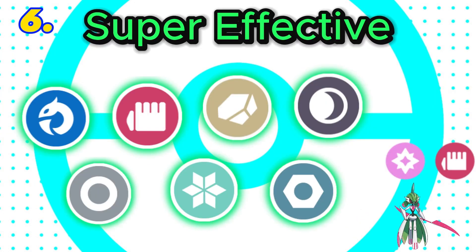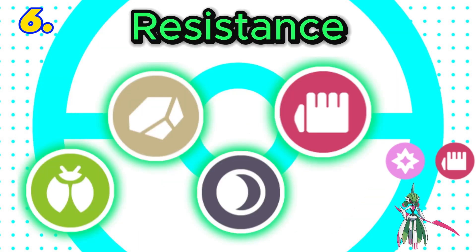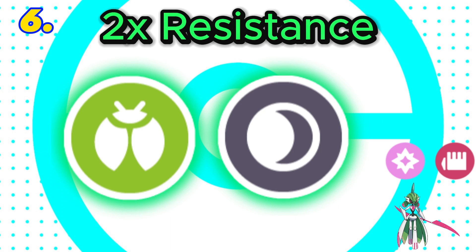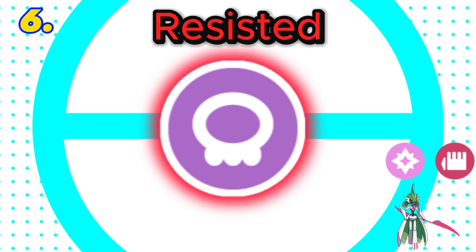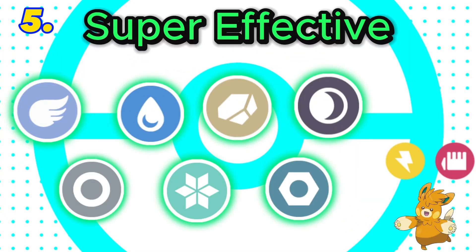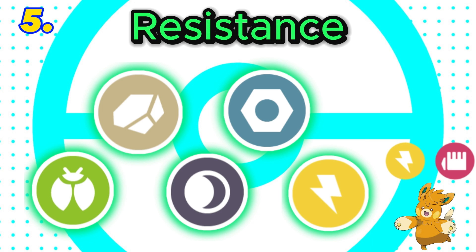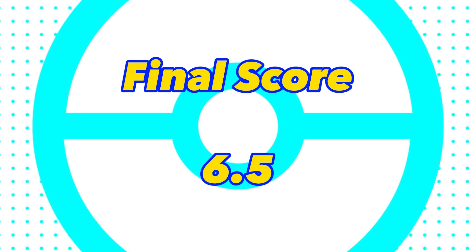In 6th is fighting and fairy. This combination is super effective against 7 types, with both fighting and fairy being super effective against dark. It would have 4 resistances with a double resistance to both bug and dark, and 5 weaknesses. Both fighting and fairy are resisted by poison, and it has the immunity to dragon. Final score: 6.5. In 5th is fighting and electric. This combination is super effective against 7 types with 5 resistances. It has 3 weaknesses but is a liability to normal and ghost. Final score: 6.5.